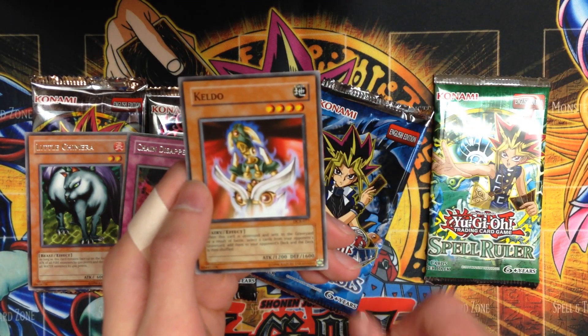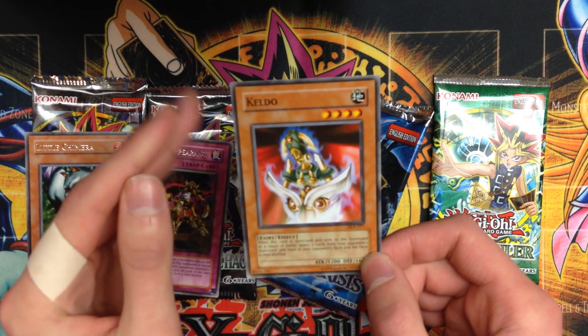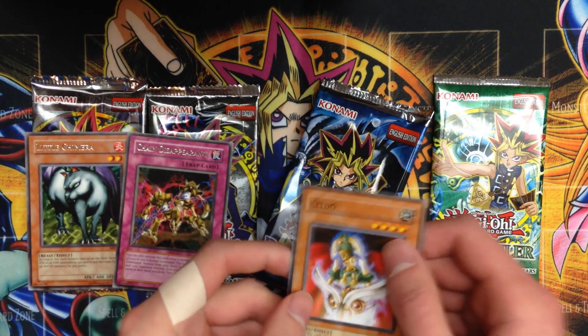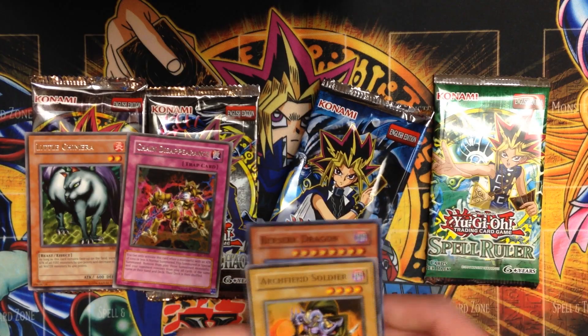Archfiend's Roar — this whole set was really full of Archfiend cards, so cool to see that card. And a Keldo — another Ashtartu card. No normal cards in the show but they get cool effects here that kind of build up a fairy theme. That was a great pack — we got a Berserk Dragon foil and Archfiend Soldier out of that.